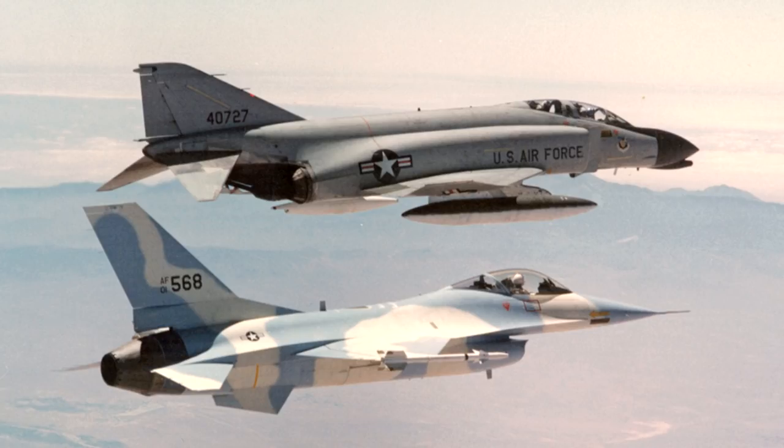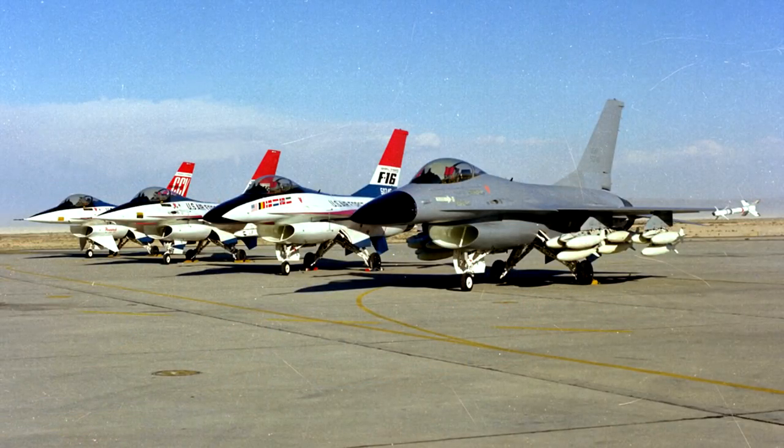Meanwhile, the governments of Belgium, Netherlands, Denmark, and Norway had begun considering possible substitutes for the Lockheed F-104G Starfighter. They formed the Multinational Fighter Program Group to choose the successor. The main candidates were Northrop's YF-17, Dassault Mirage F-1, the Saab JA-37 Vigan, and General Dynamics YF-16. The ACF contest winner would probably be the favourite candidate for the MFPG, and they wanted to see if the USAF would buy the plane before making a decision. These countries wanted the USAF decision by December 1974.